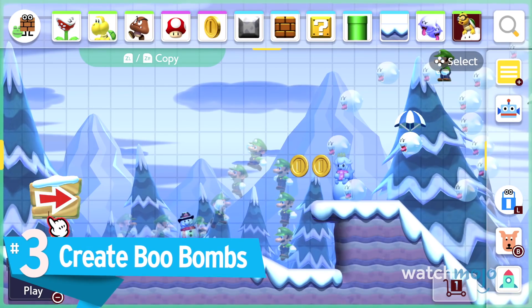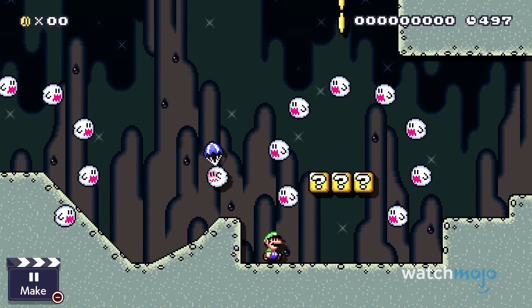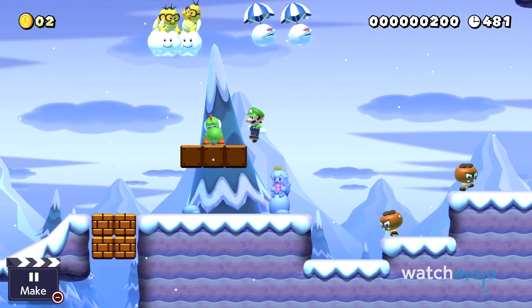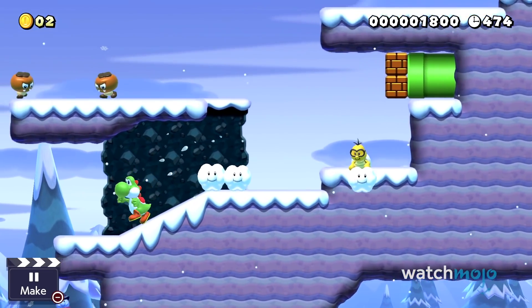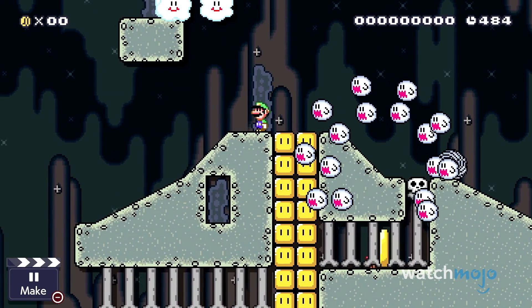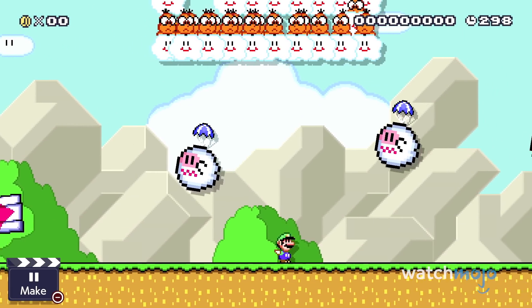Number 3: Create Boo Bombs. Feeling a little mischievous? This entry might entice you to leave a nasty surprise for players. Boo rings can be tricky to avoid, but what about when they're carpet bombing the course? When you attach a parachute to a boo ring, you create what's called a Boo Bomb. It starts off as a regular-size boo, but once it hits the floor, it springs up into a sizeable boo ring to catch players off guard. You can even have Lakitus chuck as many as they can. We can already hear plenty of Joy-Cons being broken out of anger.